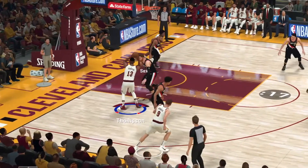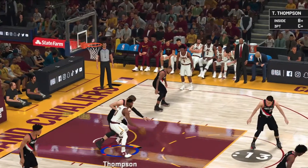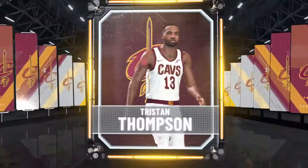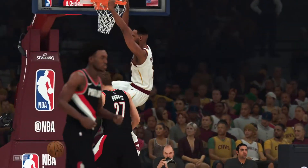We're dribbling the ball up court. We decide to pass it into the post — L2. We back him down and we need to complete a dunk there. So how exactly do we do that? We've got a pretty decent defender there and we're able to get through. Let's break it down with the controller.